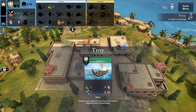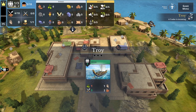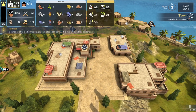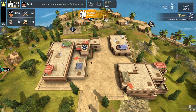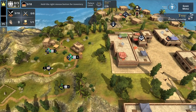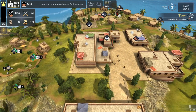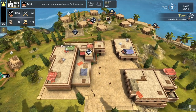A trader from Troy is coming — he wants one olive and three food, and he's going to give us knowledge and incense. So we definitely need an olive. We're going to send a worker to get some olive and then handle the deal with Troy.